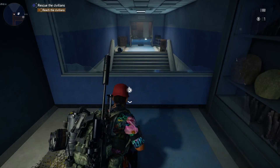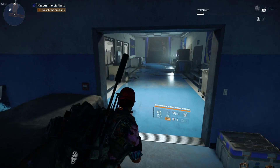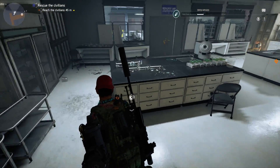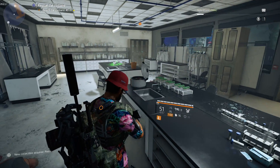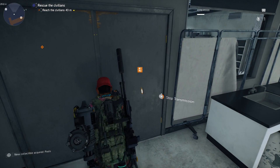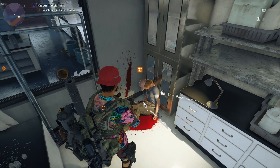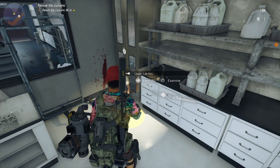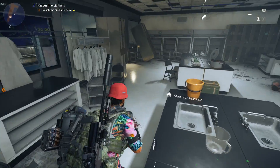Now we are finally in the area where we originally shot the locks off the door. You can see the collectible to my left — all we have to do is open up the door because we already shot the lock off. Grab this intel right here. Then, right here there is going to be a dead body and you need to search this body and get the key card. This key card is going to give us access to the backpack trophy.